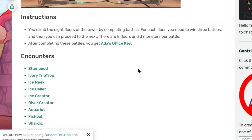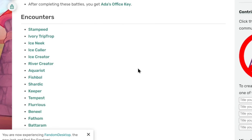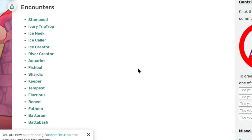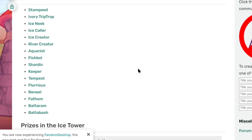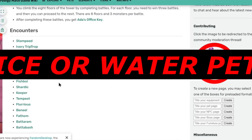On the Ice Tower, you guys will be able to encounter the pets known as Stampede, the Ivory Trip Prompt, the Ice Sneak, the Ice Collar, the Ice Creator, the River Creator, the Acrester, the Fishbowl, the Shartek, the Keeper, the Tempest, the Flurius, the Beniel, the Fathom, the Bataram, and the Batardash. All of these pets are either ice or water pets, and these are the only ones which you will be able to encounter in the Ice Tower.